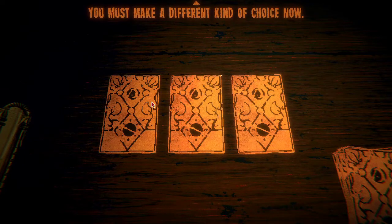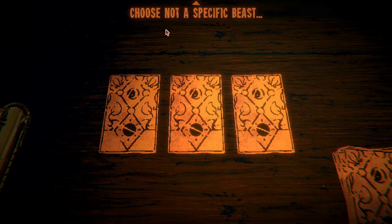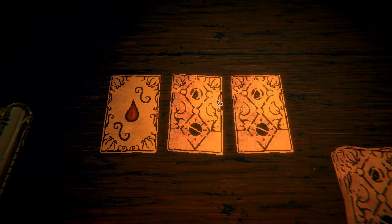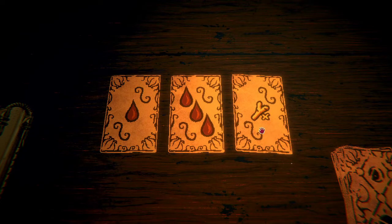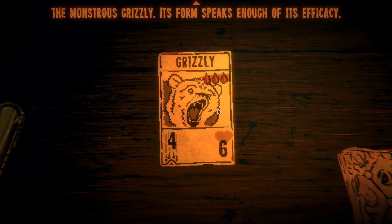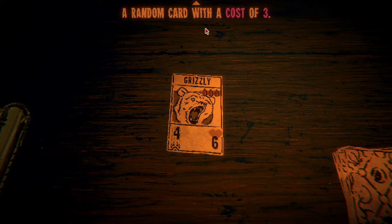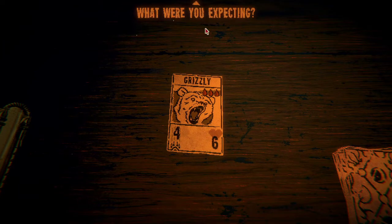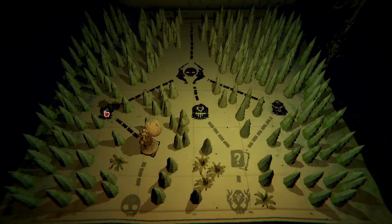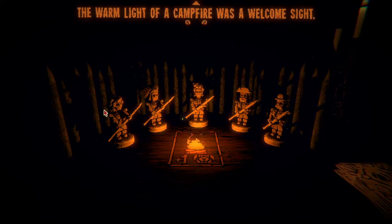You must make a different kind of choice now — choose not a specific beast, but decide the cost you wish to pay. Is that one bone? Three blood? We'll do three blood. A grizzly — a monstrous grizzly. Its form speaks enough of its efficacy. Okay, this is fine. The problem I'm having right now is that our deck is just filled with too much bloat.